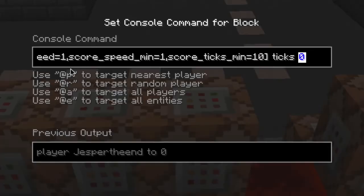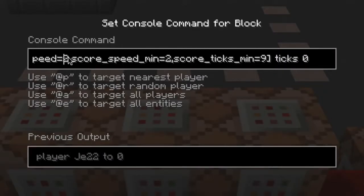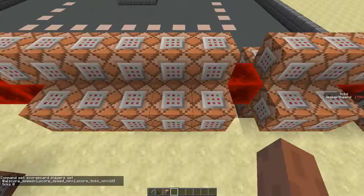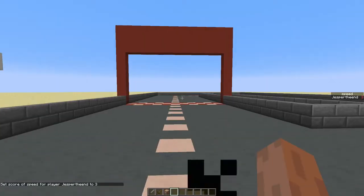This one sets the tick score to 0 when the speed is 1 and the tick score is 10. This one sets the tick score to 0 when the speed is 2 and the tick score is 9, and so on. So now we can move in any direction with a custom speed.